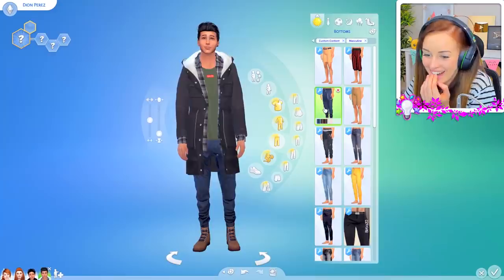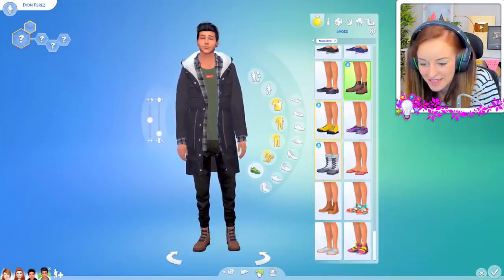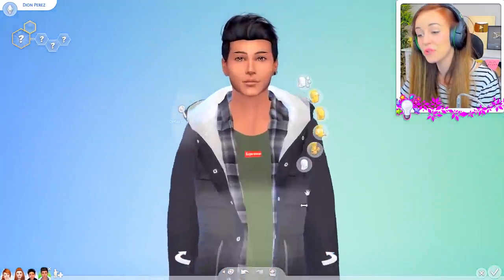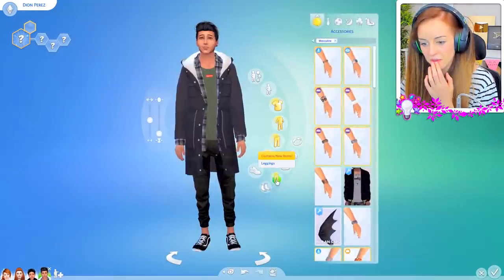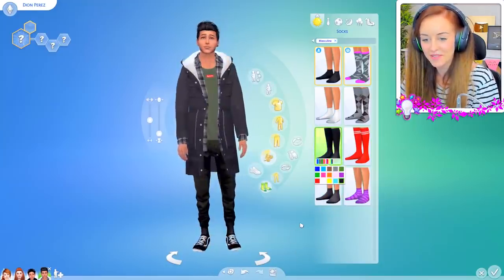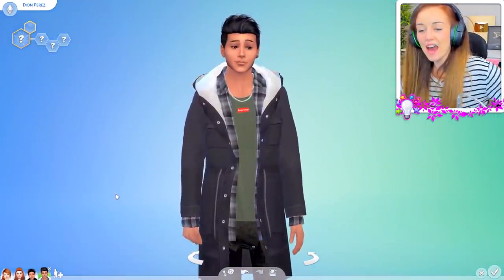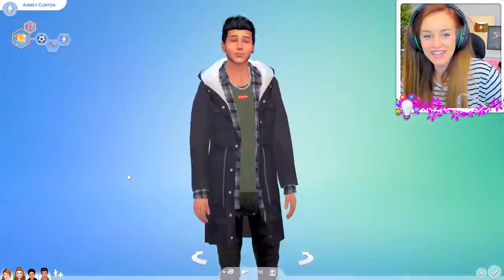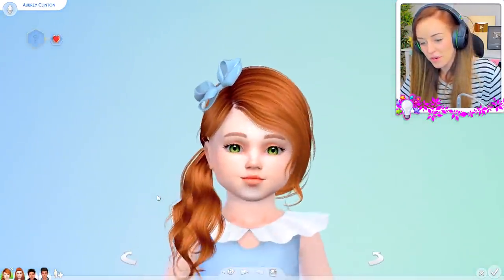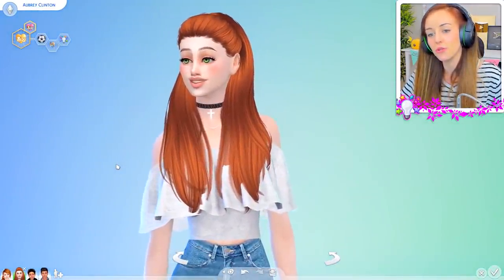I said I was going to make him a hypebeast, so I kind of feel like I have to do that now. I need the shoes — look how tiny they make his feet look! Why is that even a thing? The feet are so tiny — it's actually just cracking me up. I'm going to give him some black socks so you've got that pulled-in sort of look. His trousers are going really tight at the bottom, because that's the kind of vibe. Then we need some chains and whatnot. He's about to look a little bit more scary again, but he's still got a really cute face.